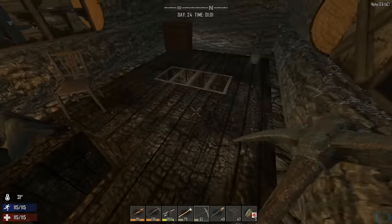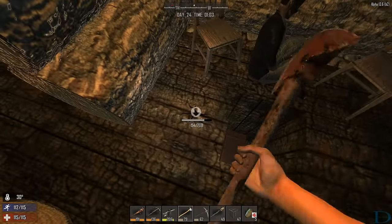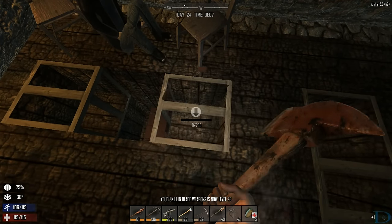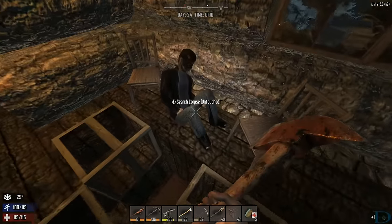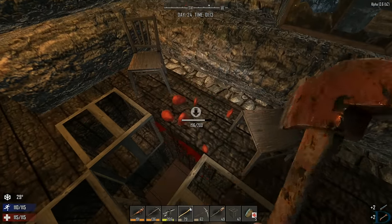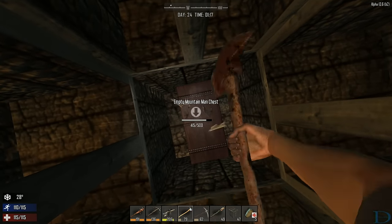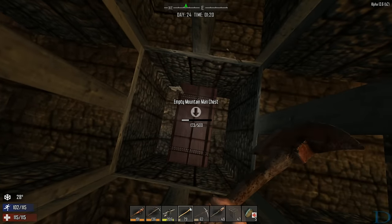Where is it? It's supposed to be in there. Let's try taking down these other ones. Let's see if we can find something — we'll just tear up the whole floor. If this one is empty... maybe if I break this one, maybe there's one underneath it. It's the only thing I can think of. I mean, it's supposed to be here.